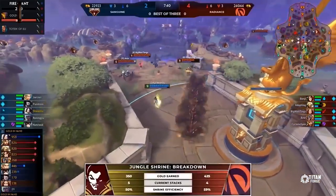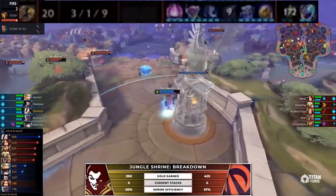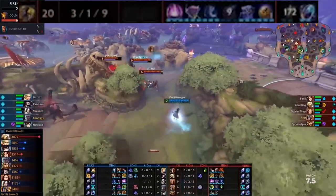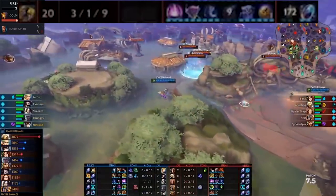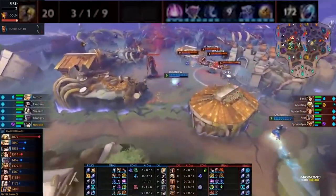Then we see Big Man Tinks on Agni in mid lane. He has also been picked multiple times after really being out of the picture for a long time. Obviously always the poster boy for the most balanced god for a long time, but not so much lately — and now we finally see him coming back a little bit, which I think is a very good thing.